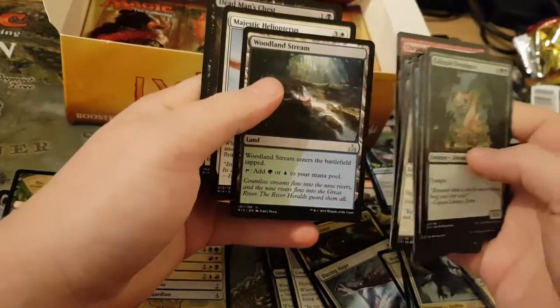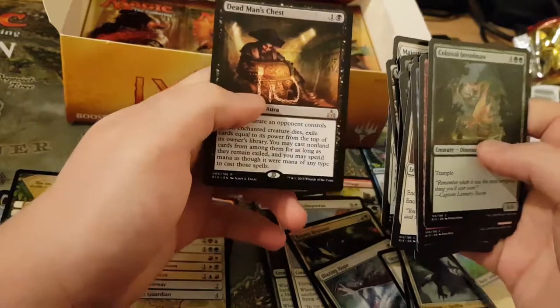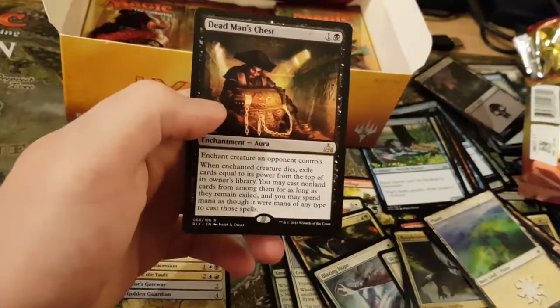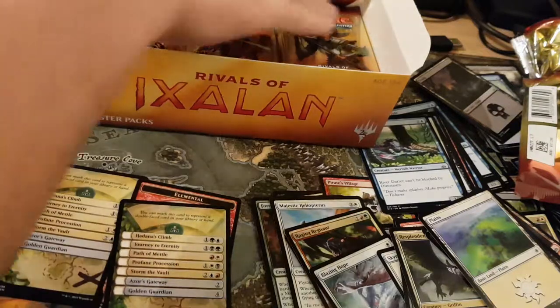Charging Tuskodon. Woodland Stream. Majestic Hippolopicus. And Dead Man's Chest. Not bad — Dead Man's Chest I quite like actually. Quite good in Limited. I played it last night in a Draft match.